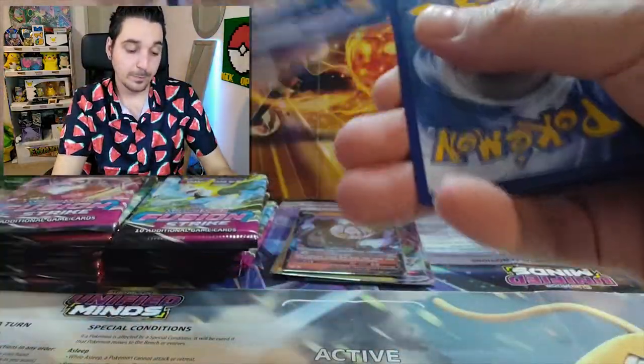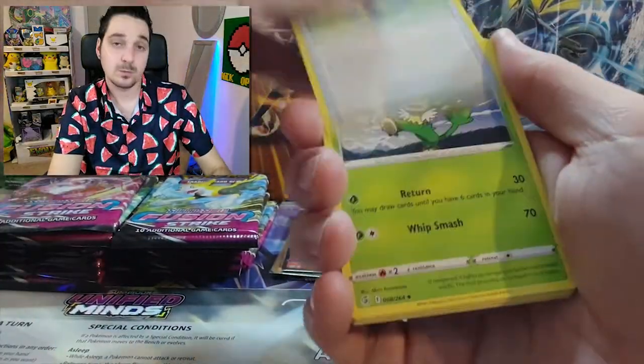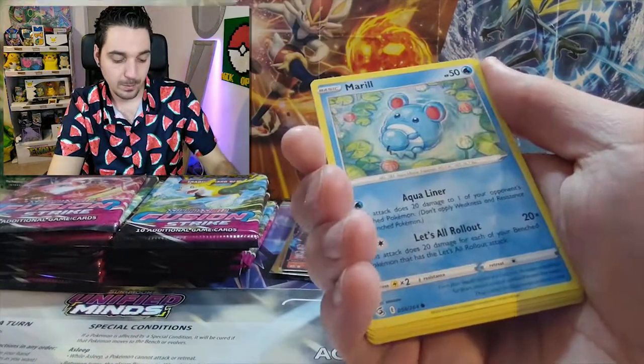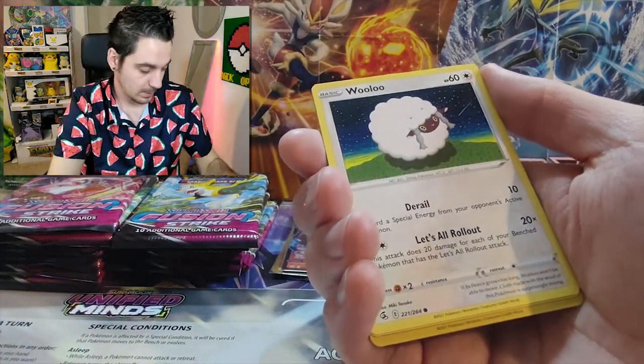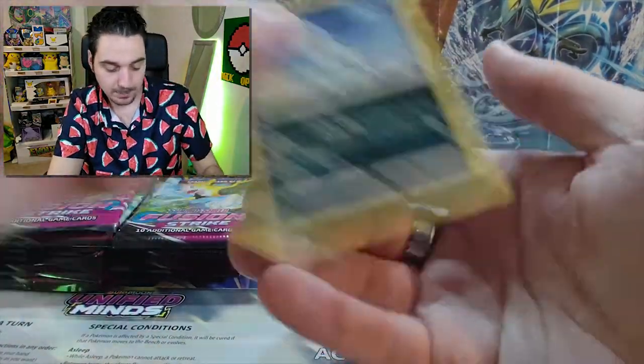One, two, three, four. Fire. Dark — that's what I meant. Snorunt. Meowth. Marill. Heliolisk. Helioptile. Wooloo. Gossifleur. Baltoy. And an Espurr.